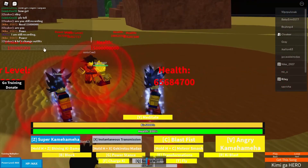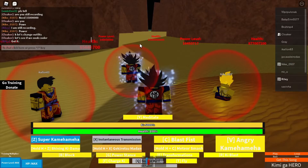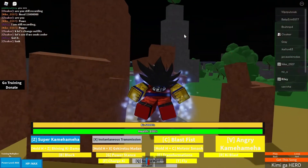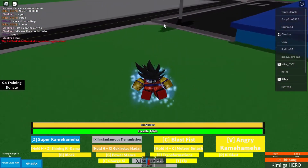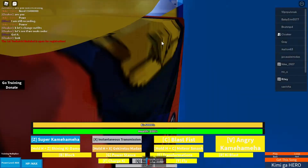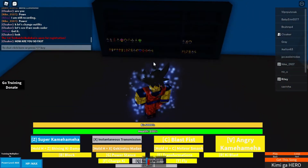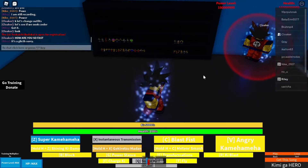Okay, let's change outfits. Okay guys, so that is flying faster. How to do this: go to the meditation, press white, and press T twice. How are you so fast? It's a glitch, sorry.